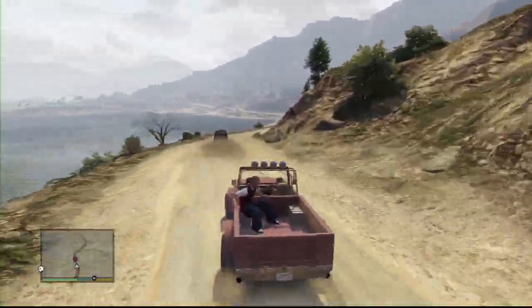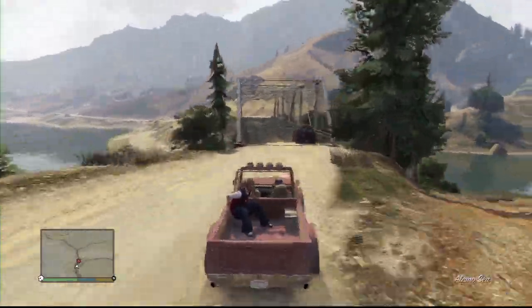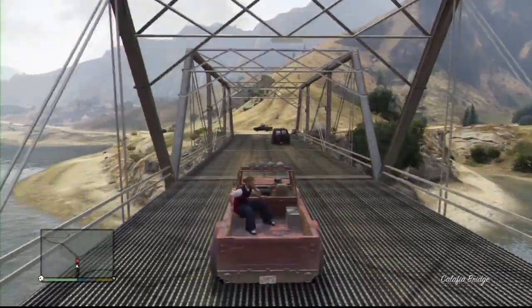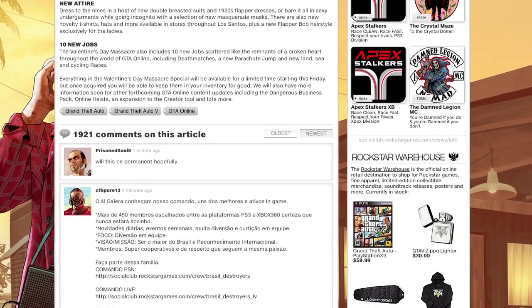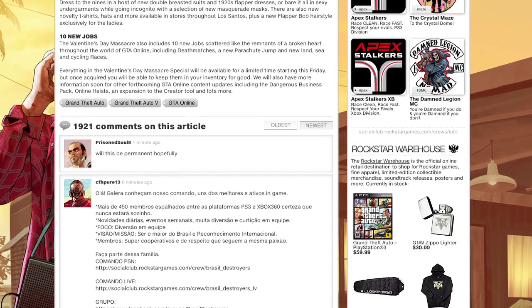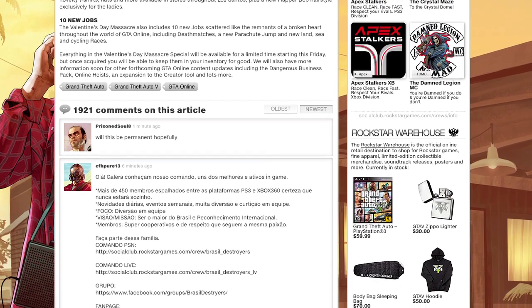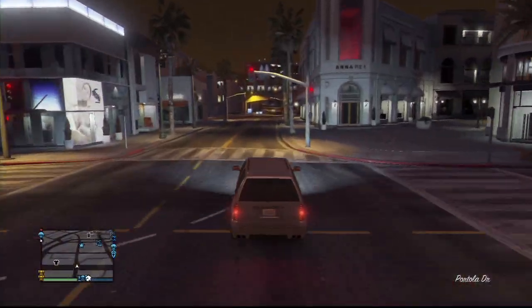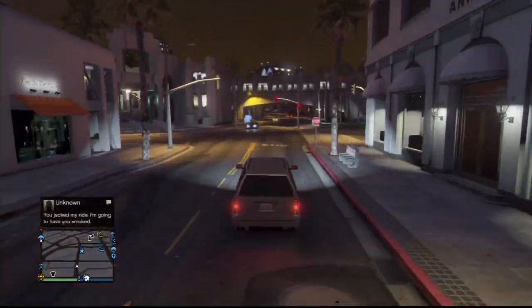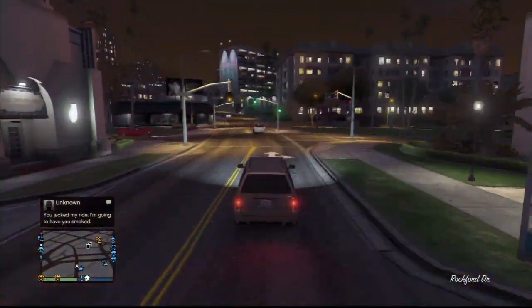Rockstar have not only shown us teaser footage of an online heist, they repeated again in yesterday's communication about the Valentine's Day stuff that there are going to be online heists. This is likely the location because they've already literally shown it to us. Whether this leak footage is exactly how it plays out, I doubt — I think it'll be a bit more involved, more complex, a bit more fun.